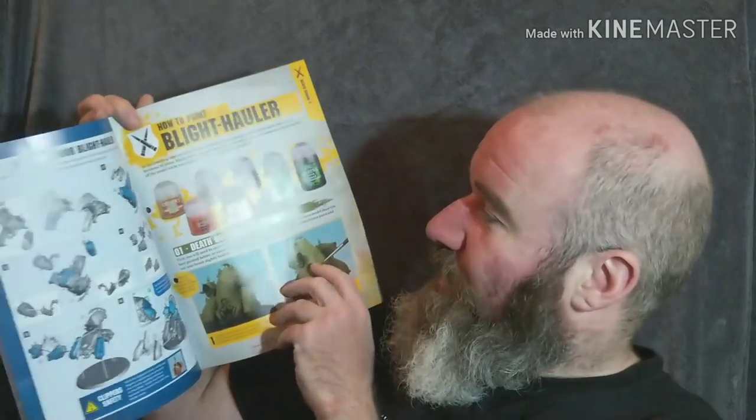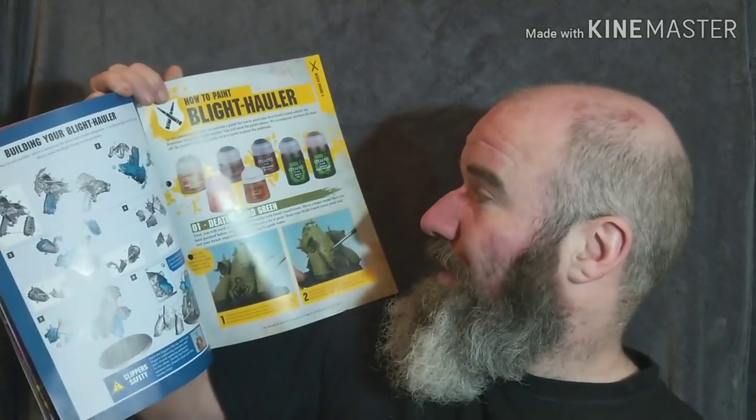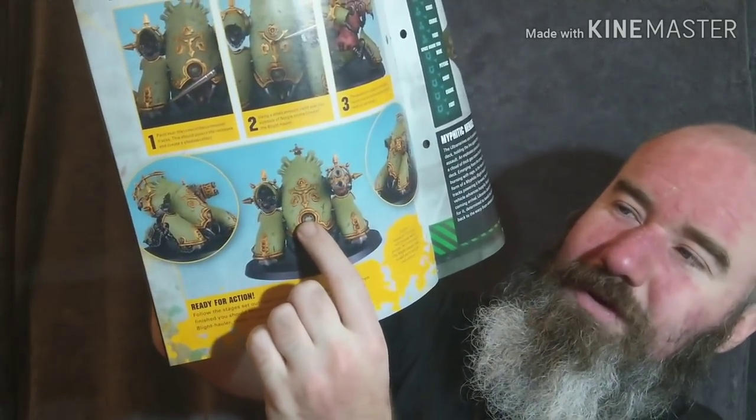On to the Blight Hauler's painting guide. It gives you all the paints you're going to want to use in this example. There's no Macragge Blue in there, which I think they could have used on the little cyclopean eye of the Blight Hauler, just above its gnashing maw. It's a pretty basic paint scheme — we've only got base paints and washes so far. I do believe there's a pot of paint and a brush coming in issue 13.